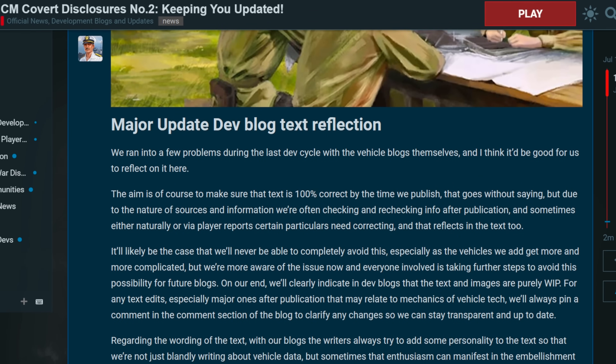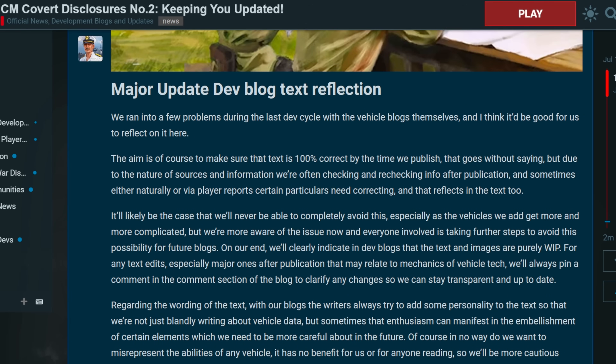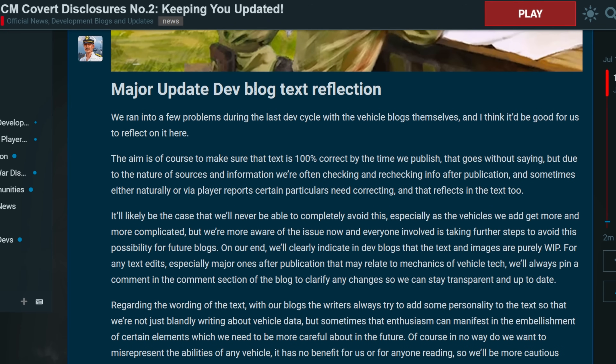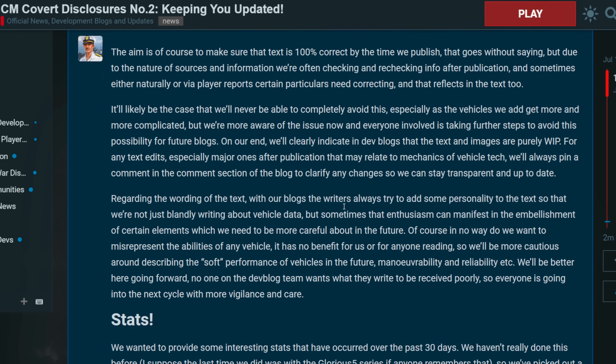The next thing is the major dev blog text reflection — talking about issues with dev blogs from the last update. There was actually a dev blog for the XM800T where it said it had a laser rangefinder when it didn't, and it never came to the game with that. It's kind of sad because the dev blogs overall are pretty good.